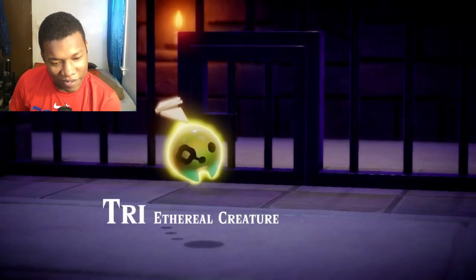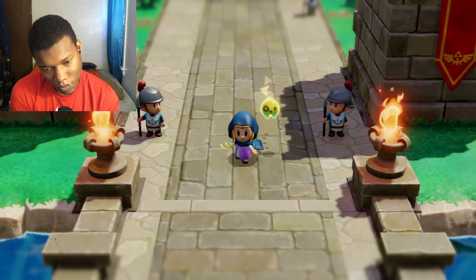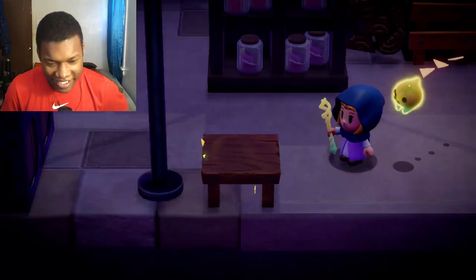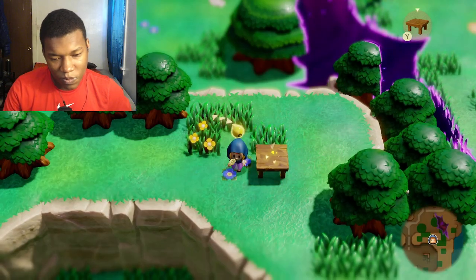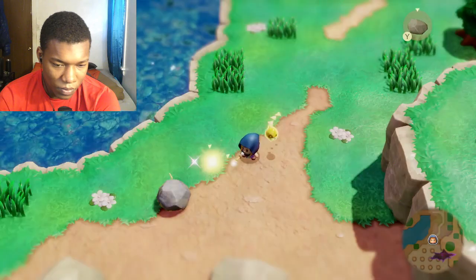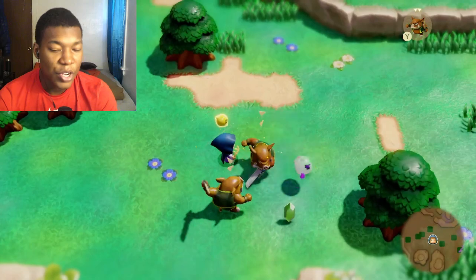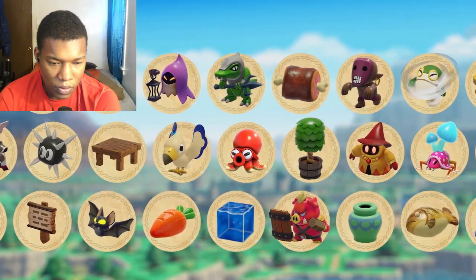An ethereal creature called Tri gives her a mysterious staff called the Tri-Rod, and they set off on a journey to save Hyrule. Because Zelda, she's actually out in the field right now. Using the Tri-Rod, you can create imitations of things called echoes. Once you learn an echo, you can recreate it whenever you'd like. You can create echoes of useful objects such as beds, or create echoes of monsters that'll fight by your side. I've already actually known about this part.